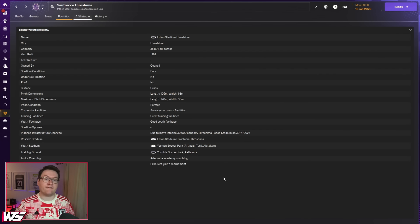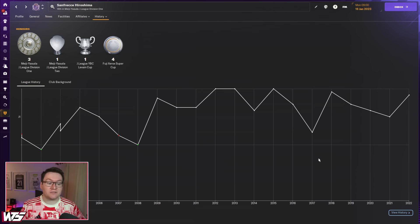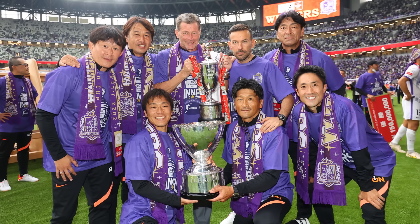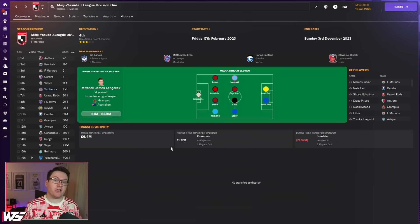Sanfrecce Hiroshima are a team with a very exciting future ahead of them. They are due to move into their brand new 30,000-capacity stadium in 2024 — it's going to be one of the best facilities in the entirety of Japan. On top of that, you've got great training facilities, youth facilities, excellent youth recruitment — everything is set for success. And yet, in spite of previous J1 titles, they have failed to win the league in the last eight years. There are going to be big expectations on your shoulders, but in year one the board only want a top half finish, and with a predicted finish of sixth, continental football year one should be your ambitious aim.